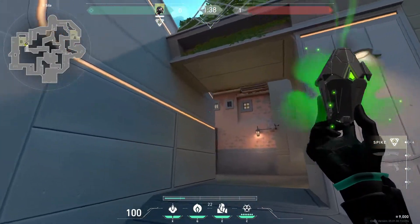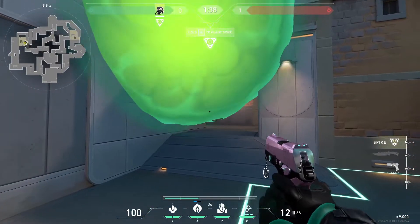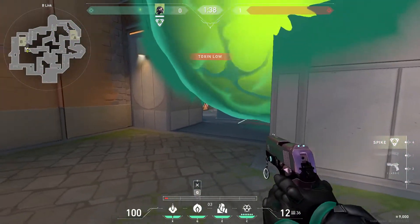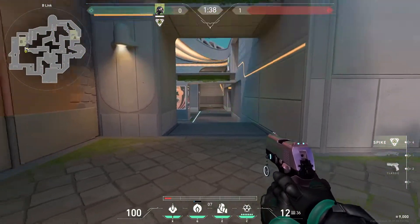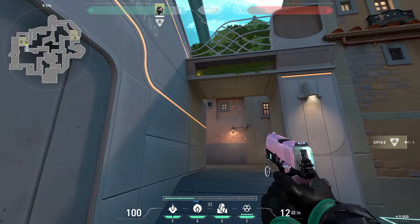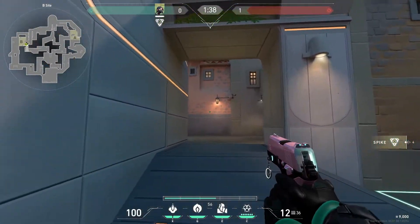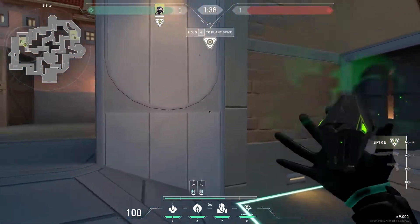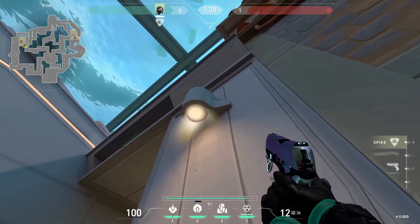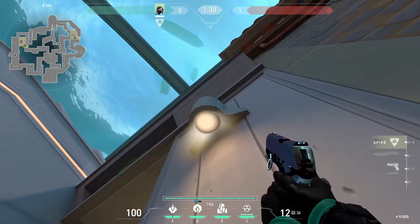That's not all - you even have right here. If you throw it in this corner, you get a pretty nasty one-way from this side. Depending on where you throw it - one-way right here, not a one-way right there. You can throw it on this side too, right here, and it gives a different angle - you can test that yourself. Then you also have this right here. You just want to stand under it; there's no lineup for this.